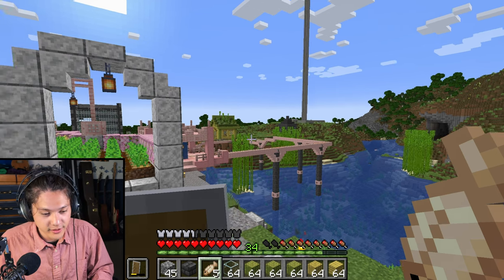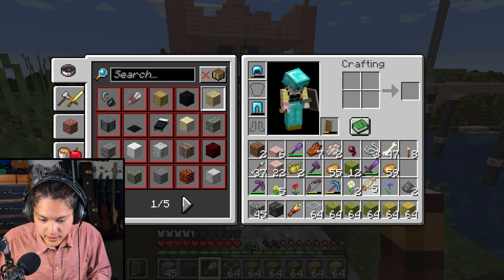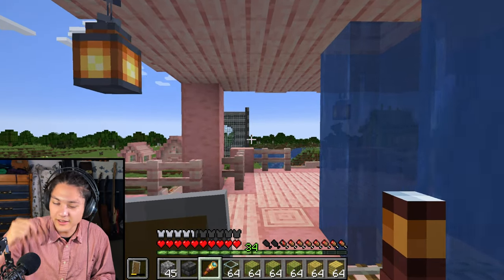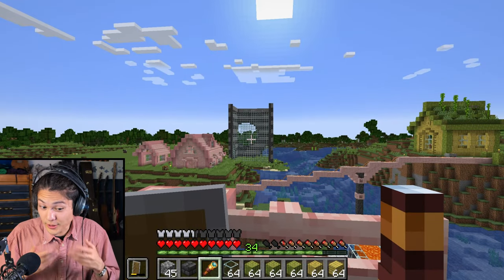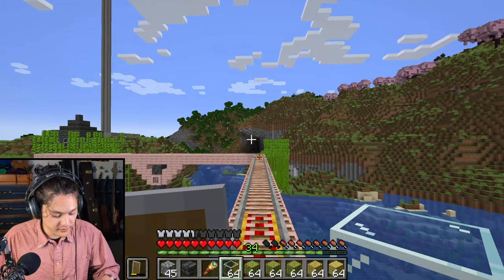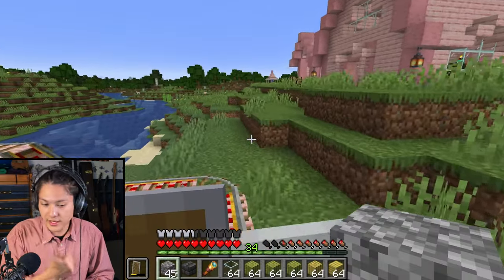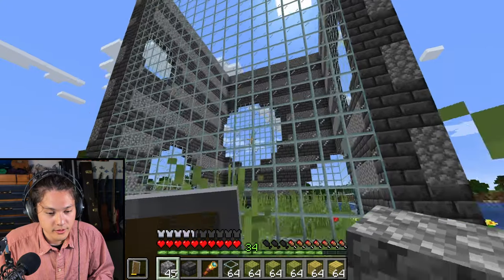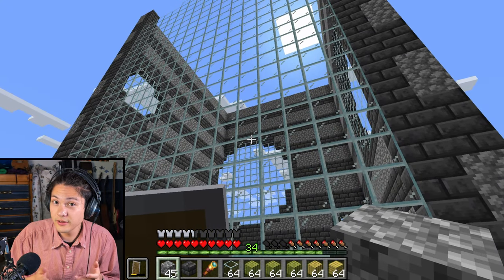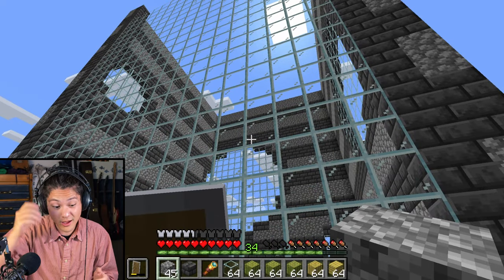I've played a little bit off camera and built some new things. Let me show you. This is going to be an aquarium. Let's get on this mine cart and travel over to it. So this is going to be an aquarium — I'm going to collect a bunch of different kinds of fish and put them in here. But there's still a lot of work to do.